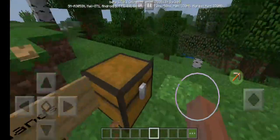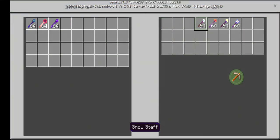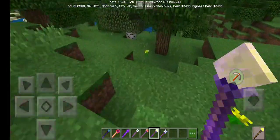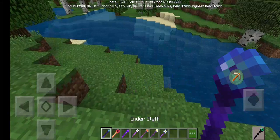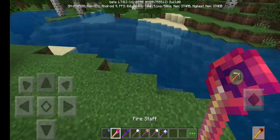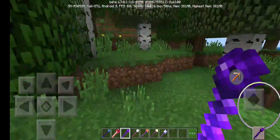Alright, so the next one is Magic Edge, and I'm going to be testing this. Fun fact — I am in PE, so these ones are available in PE. I think these won't work, so the first one is the Ender Staff. I pressed it and it won't work, so sorry guys, we're not going to review the magic ones.